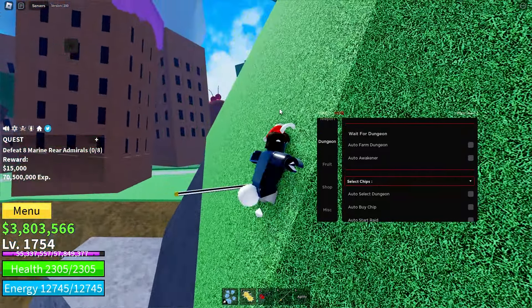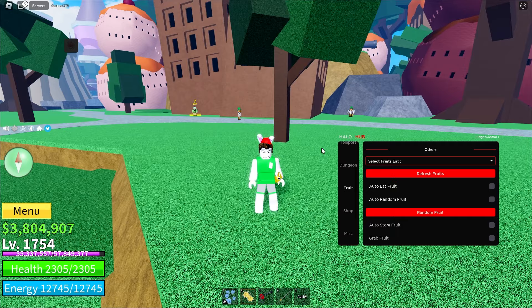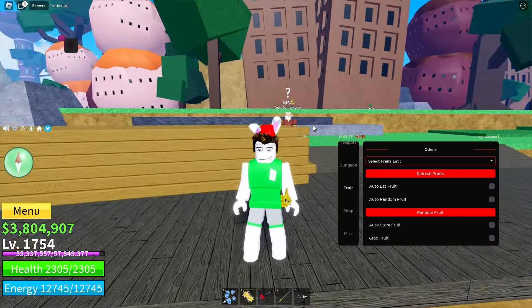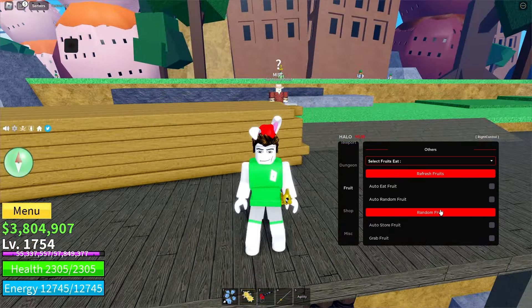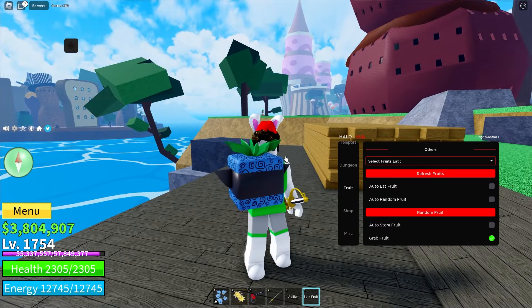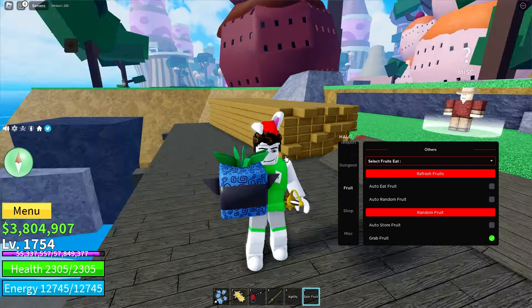You also have the Combat tab. Right here you can select any player in the game and, for example, spectate them or auto farm — because everyone is auto farming in this game. You can also teleport to them and try to kill them, so it basically does the same teleport as with NPCs but targets players instead.